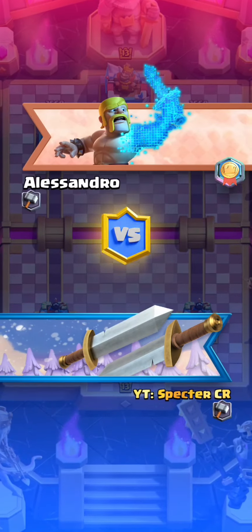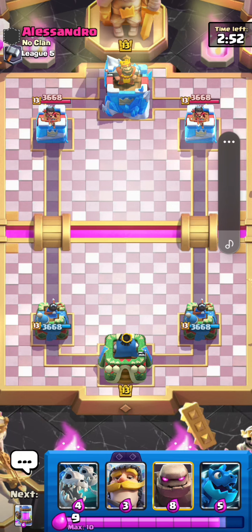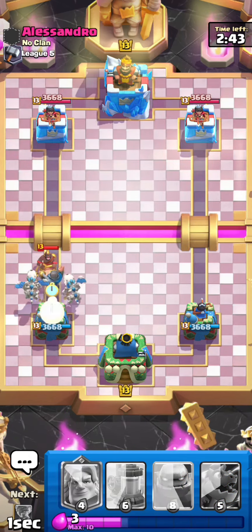Against Alessandro — Alessandro, good luck. Knight Skeletons. The next card is a Pump, so we'll wait. If he plays his Hulk — he played his Hulk.